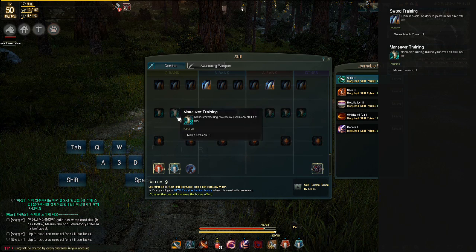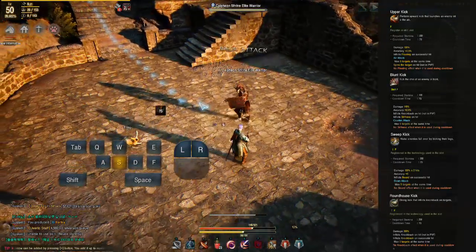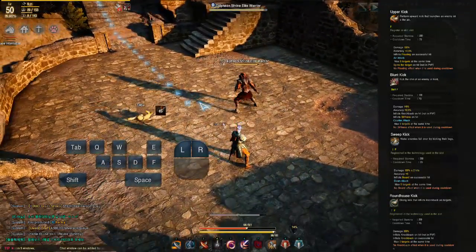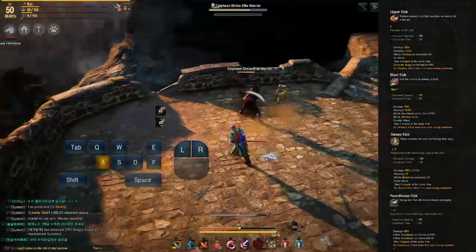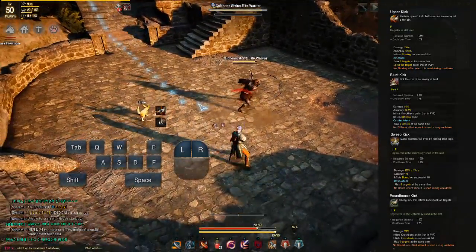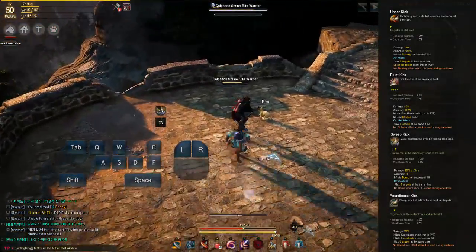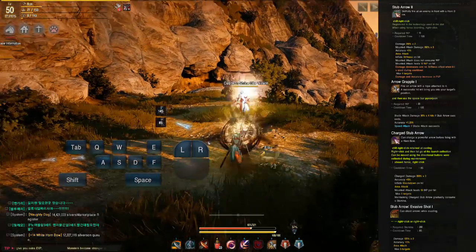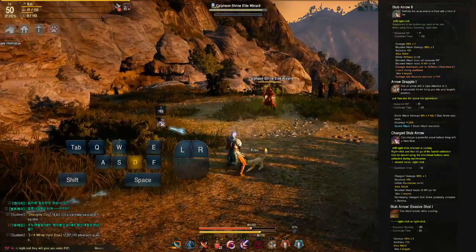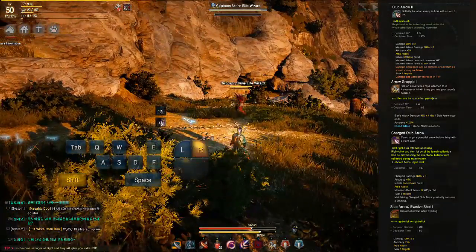Before the cool sword stuff, let's cover bows and kicks. Upper Kick (F) knocks enemies into the air and onto their backs. Blunt Kick (Shift+F) flinches enemies temporarily. Sweep Kick (S+F) can knock enemies prone by tripping them. Roundhouse Kick (W+F) knocks opponents backward. To use your bow, hold Shift and right-click. The basic shot has a cooldown that can be ignored for less damage, gets a bonus in PvP, and restores energy on horseback. Higher ranks let you shoot multiple shots.